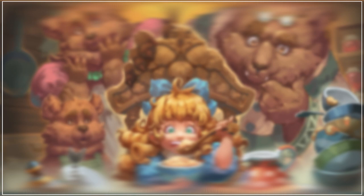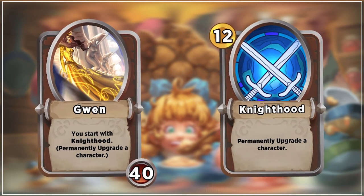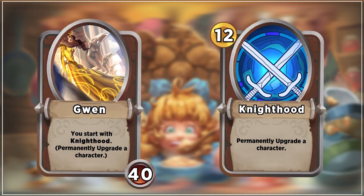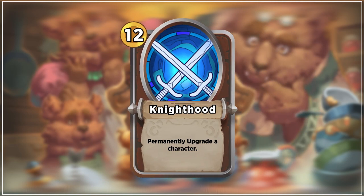Hey guys, SirSalty here with a how-to-in-2 guide featuring Gwen. Gwen is considered one of the best 5 heroes and is one of the more versatile in Storybook Brawl. Her hero power gives her a copy of the spell Knighthood, allowing her to upgrade a character of her choice during the game. Let's go through some of the best Knighthood targets at each stage.